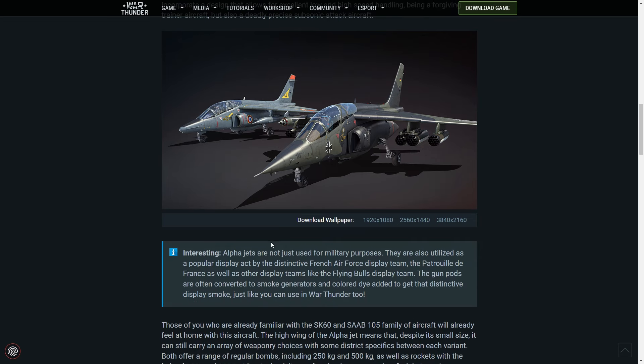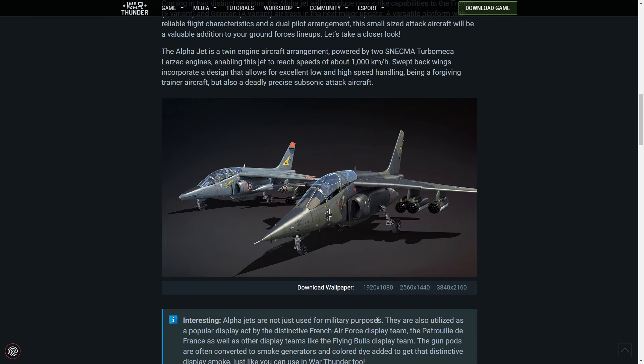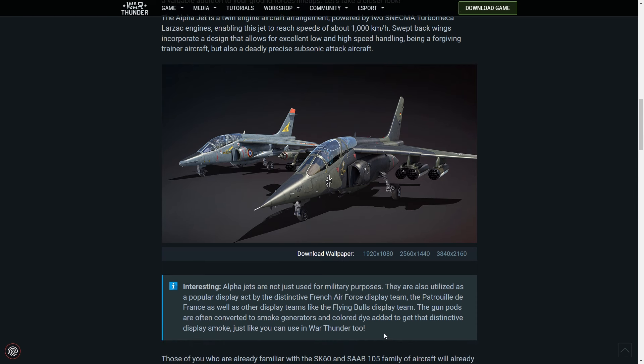Interesting fun fact: Alpha Jets are not just used for military purposes — they are also utilized as a popular display act by the distinctive French Air Force display team, the aforementioned Patrouille de France, which is actually a military organization. They're also used by Flying Bulls, the Red Bull display team. The gun pods are often converted to smoke generators with coloured dye added to get that distinctive display smoke, just like you can use in War Thunder.